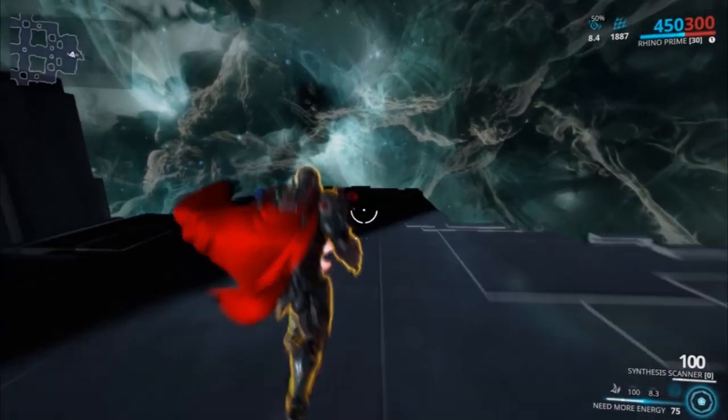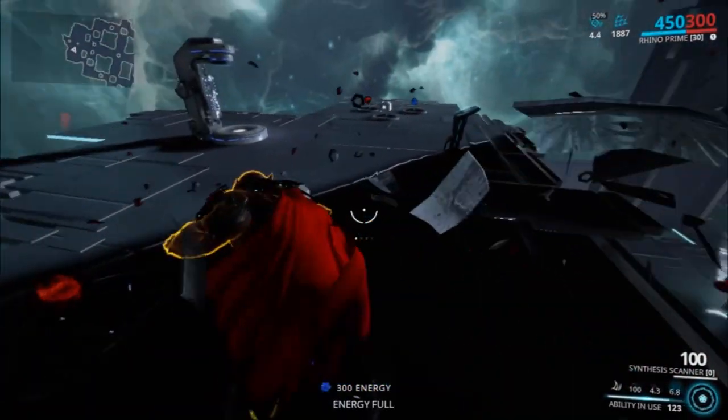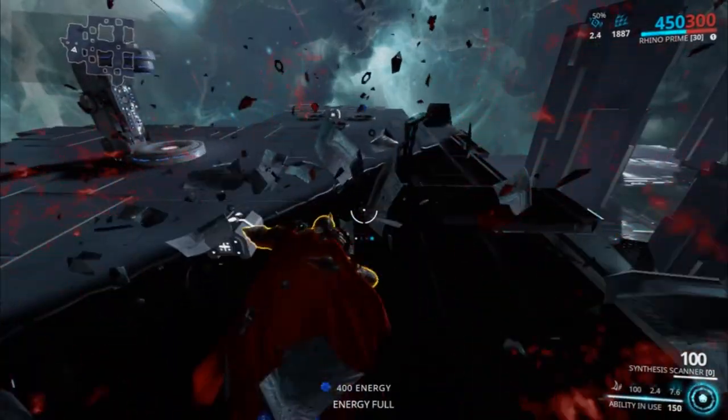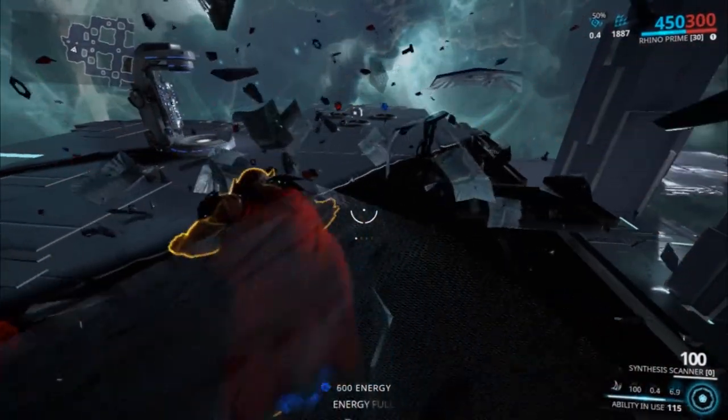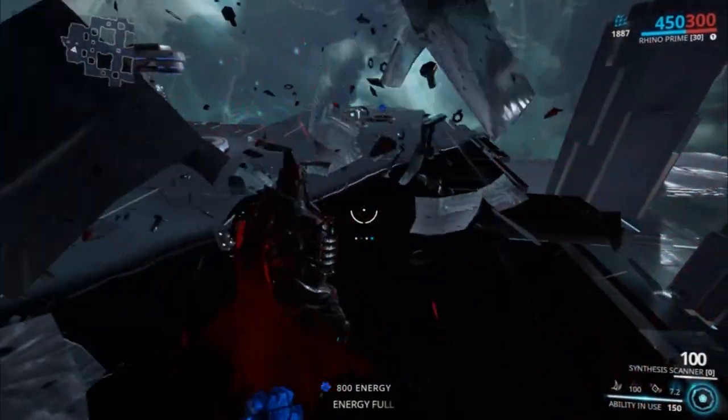Number four is Rhino Stomp. The purpose of this ability is to get yourself to safety and it's also good for crowd control. Now that we've gotten the abilities out of the way, let's go over the builds.